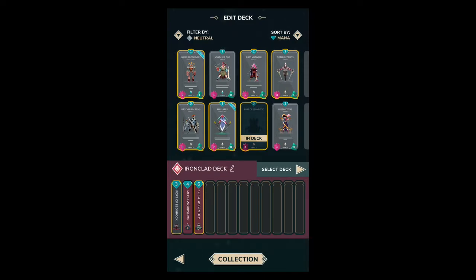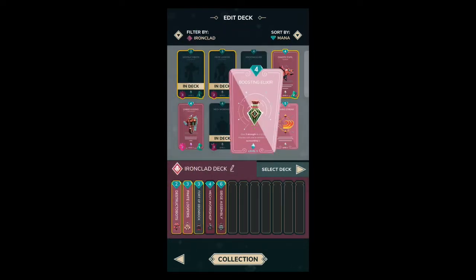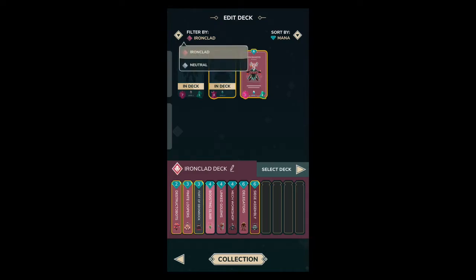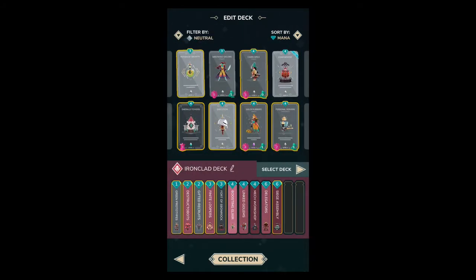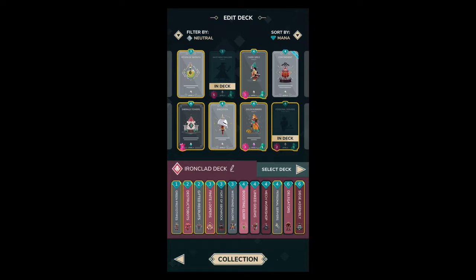Okay, we're not going into battle with just those three cards. What I'm going to do with the rest of this deck is put in a bunch of inexpensive units: destructobots, finite loopers, boosting elixir. I love linked golems so putting in linked golems. We'll also put in the new unit delegators, then we'll go to neutral — gift of recruits, green prototypes, western sailors, and we're going to put in some personal servers.